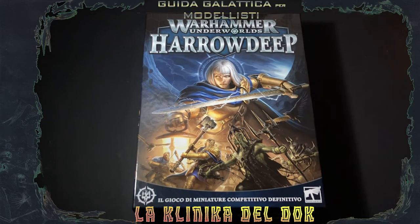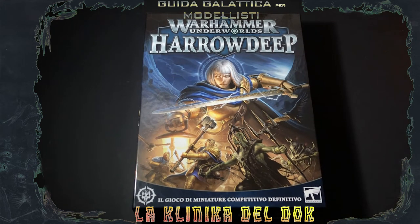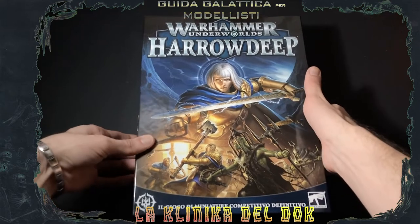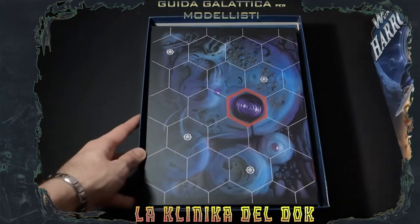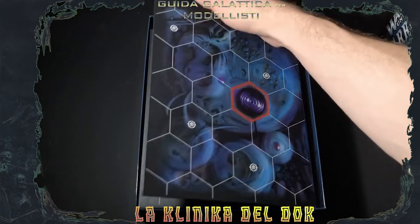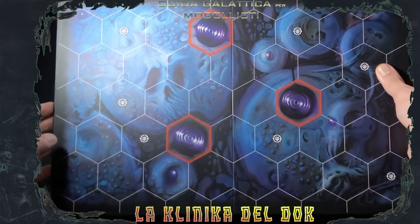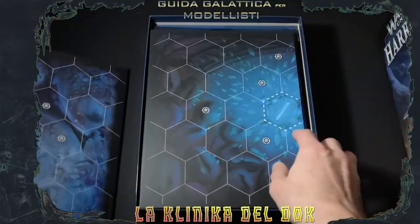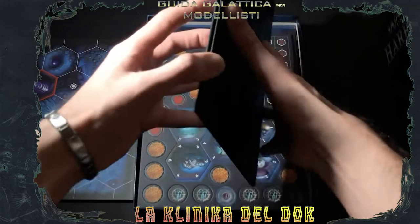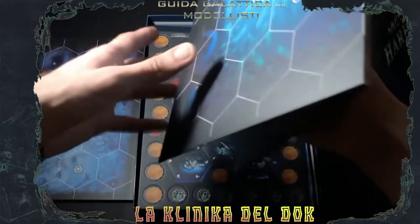Prima di tutto, artwork decisamente diverso dai precedenti. Mentre i precedenti erano più su uno stile canonico, qui siamo più sul digitale e devo dire che fa la sua porca figura. Apriamo il coperchio e cosa ci troviamo? Le plance. Plance di un bel blu-viola, decisamente a tema con il reame di Ulgu, con i consueti esagoni letali, i consueti esagoni bloccati. Qui però abbiamo una novità, ma di questo ve ne parlerò dopo.